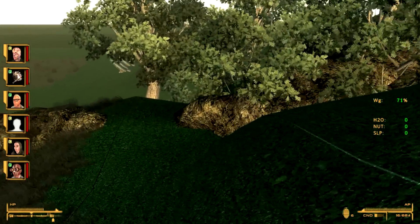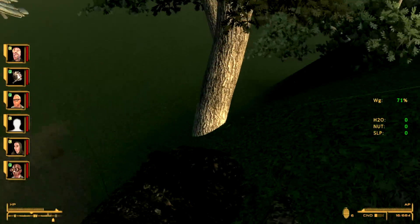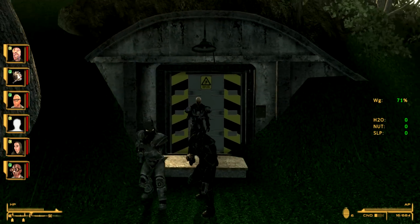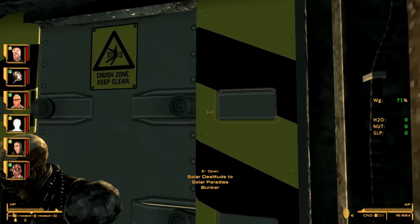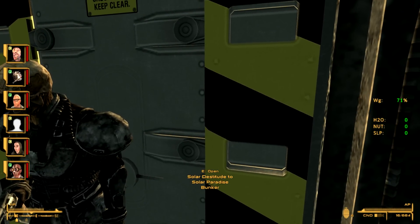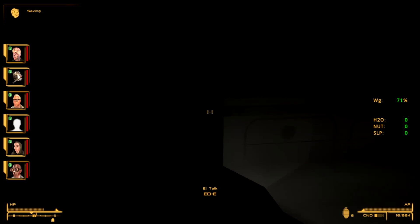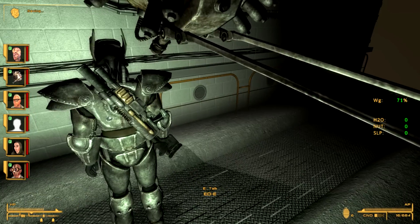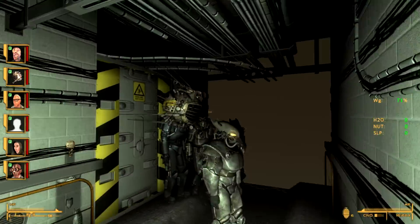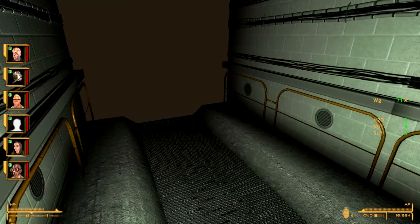Done some trees — it's just a basic setup. I've done this bunker. I'm using a clean set so you might not be able to see that one here, but we go inside — Solar Destitute to Solar Paradise Bunker. Go inside — the light I just didn't add all the way in yet. This is where I've got so far; I haven't really done any of the inside, but this will be a bunker featuring a clean set.